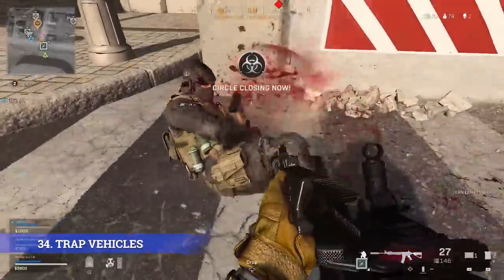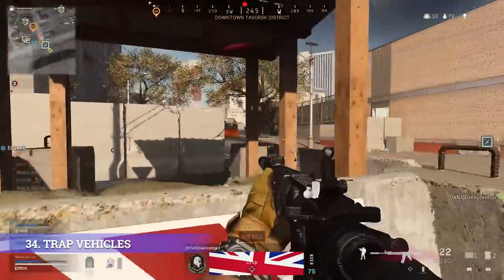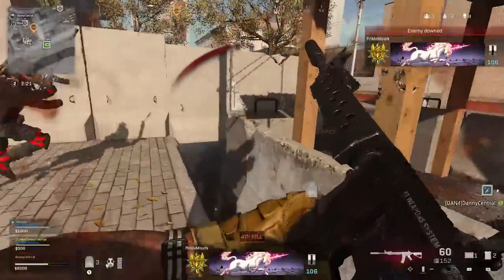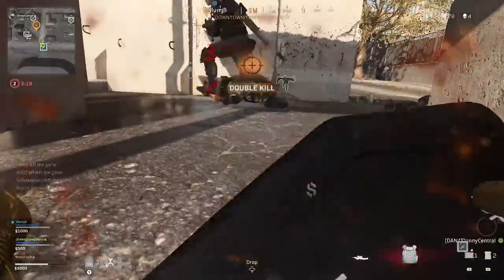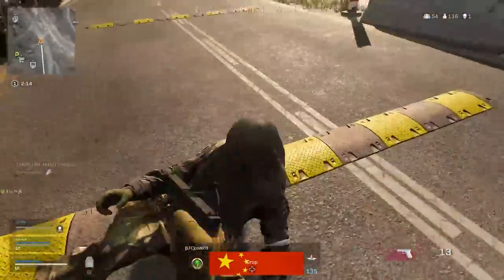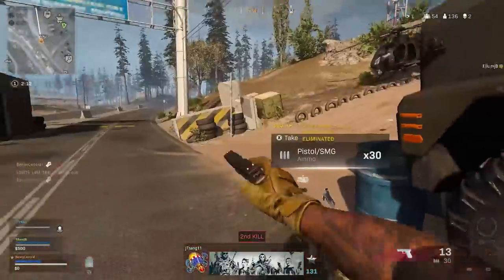Another little trick you can do in Warzone is booby trap vehicles. If you see a helicopter nearby and you've got a C4, hide the C4 on the back of the chopper, wait for an unsuspecting team to take off in it, and just blow the C4. You can do the same with cars and trucks and they'll just never see it coming.